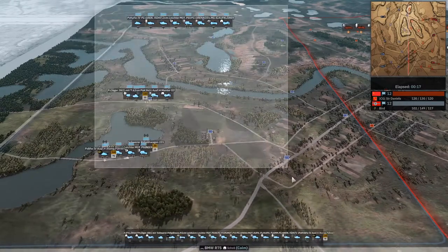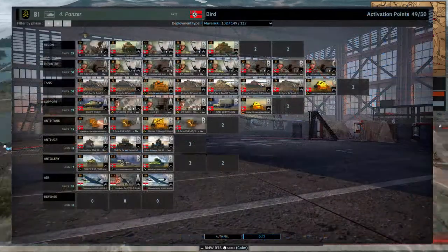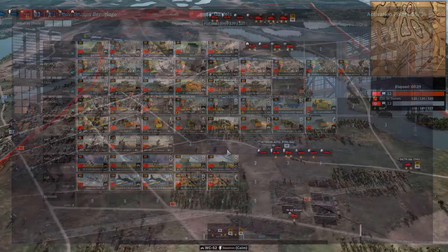Today I have your children. Who do we have here, Ring? On the left-hand side, in the blue, we have ourselves a bird, an alpha bird, playing the 4th Panzer. And on the right-hand side, in the red, we have Sir Daniels playing Group Beslugo.